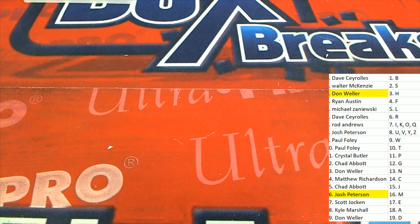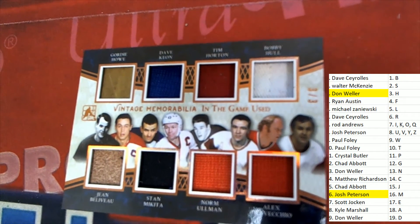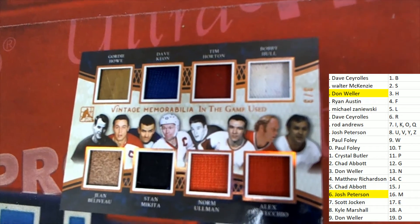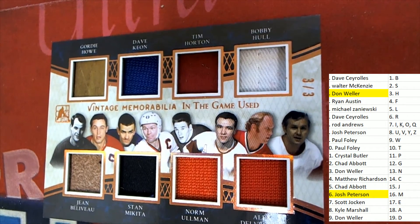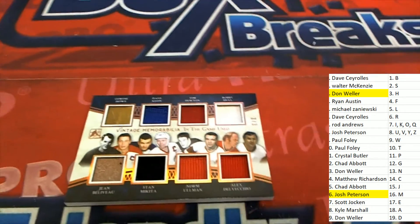Next up in the rip — you can see H was really good. H is going to have some terrific cards. That is Don W with Horton and Hull. We'll be randoming this in just a moment.